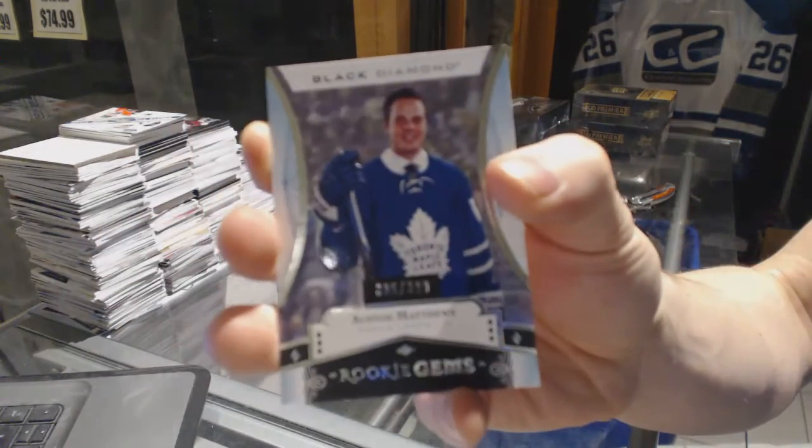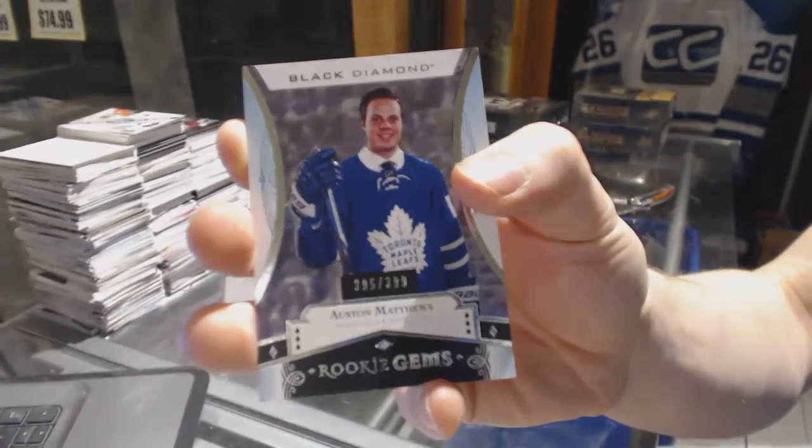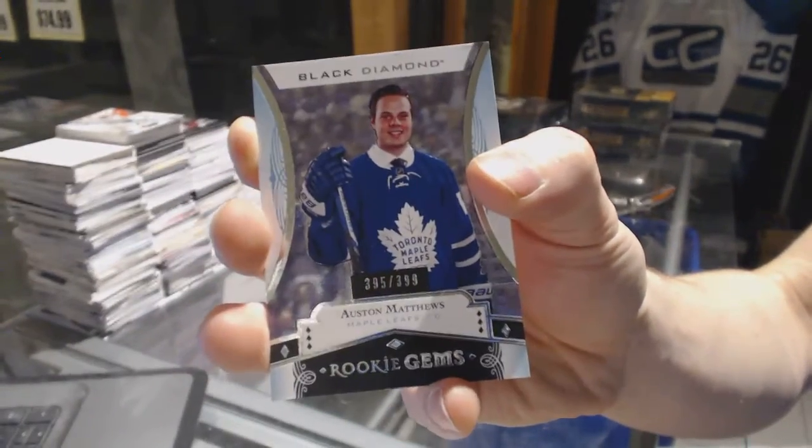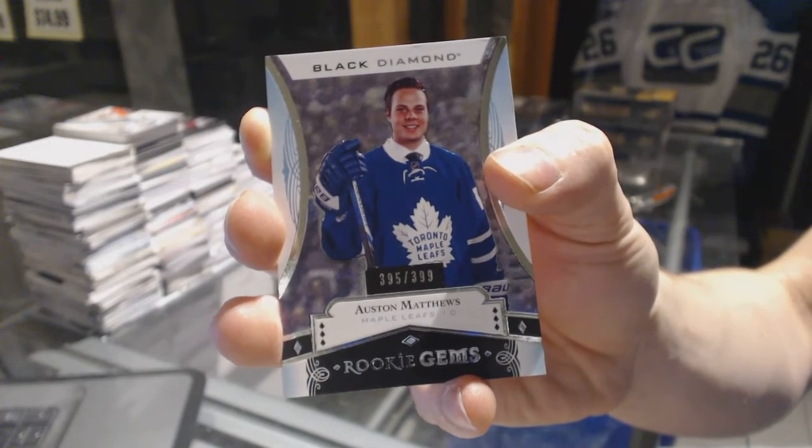Auston Matthews — Rookie Gems, out of 399. Well, that's not a bad way to finish.